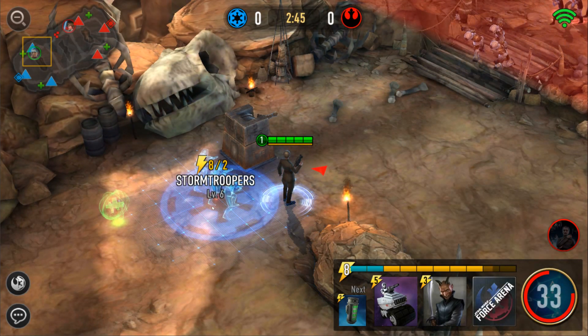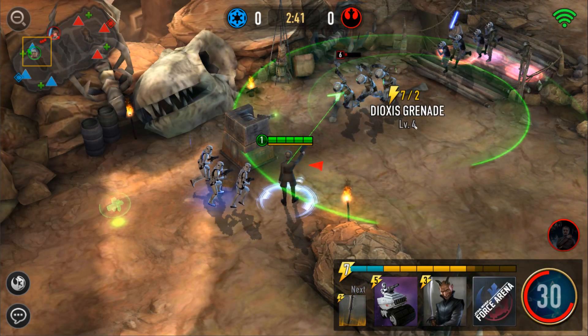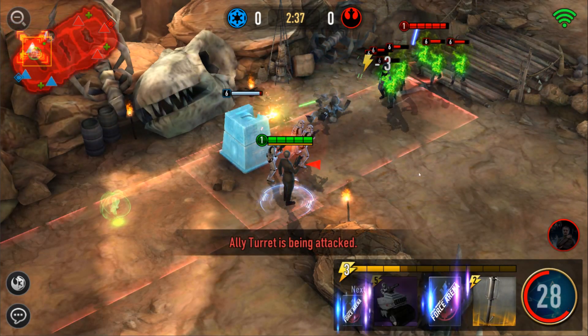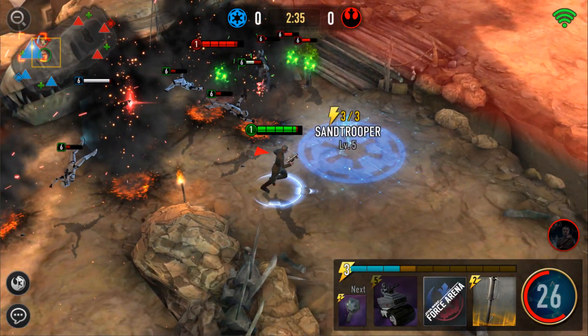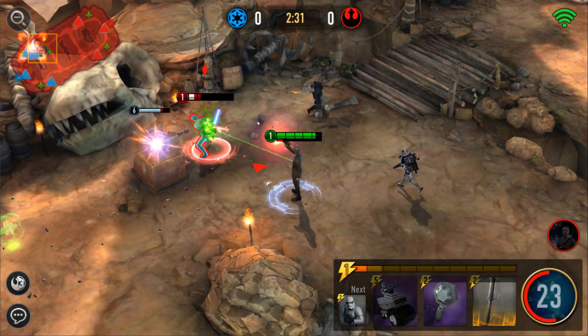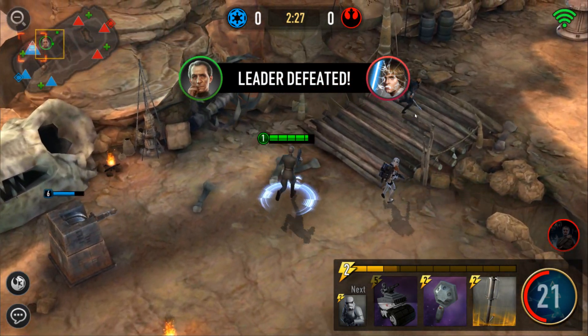That's fine, we can let them move up — he spawned a few more. So we can do that and then these units can mop up, and hopefully we can kill Luke while he's attacking our tower. And that was pretty easy.